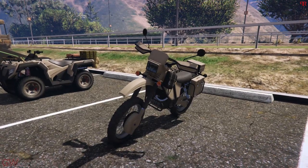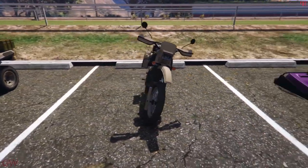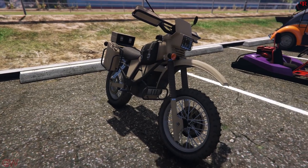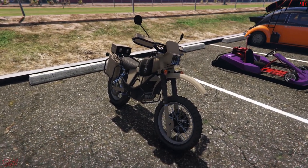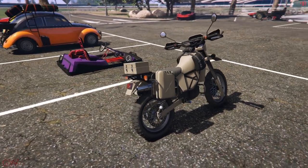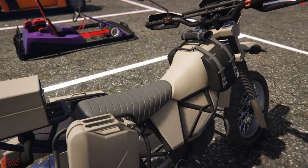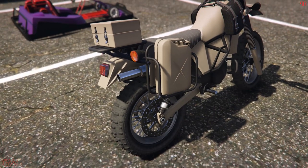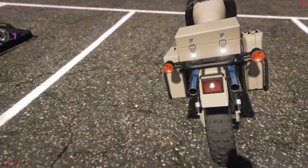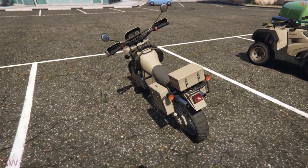Up next we have the Maybatsu Manchez Scout, and this is a really good off-road motorcycle. Those who have played the Cayo Perico heist will have tried this vehicle in the initial missions on the island, but you don't get the full feel there — you have to drive it in free roam to experience its full ability. It has a lot of customizations, including some really good-looking exhausts, and the vehicle itself is like an upgraded off-road version of the original Manchez.